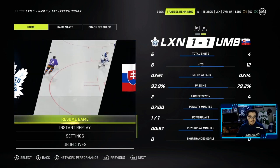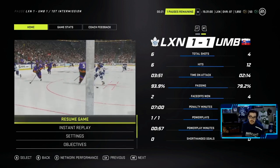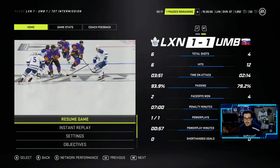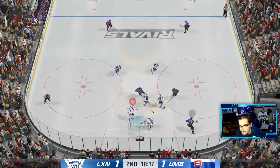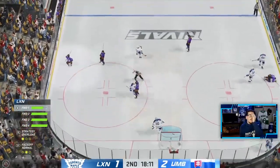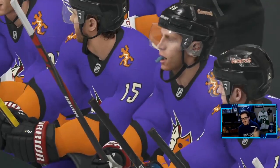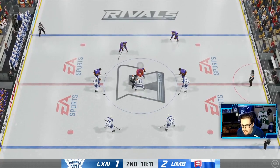Mats Sundin's felt great through only two shifts. He had one long shift where he could have got an assist and could have got a goal. So far, loving this card. This all starts for me not winning the opening draw because I suck at face-offs in this game. 2-1. I'm not blaming Sundin for the face-off loss there at all — I just suck at face-offs.